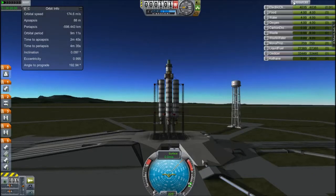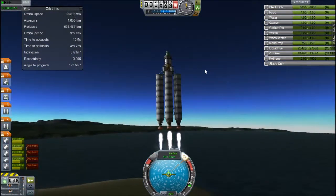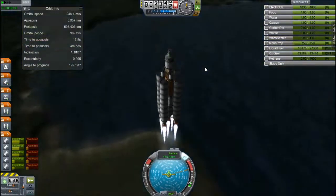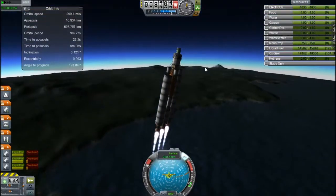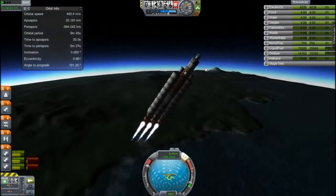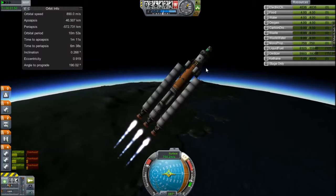Hey, this is KSP with TAPE, and today you join me for another episode of ELU Base. Today I'm launching a station. You may be thinking — wait, but you launched a station last time. But this one is going to ELU. I want there to be a station around ELU so that I can dock to it, rendezvous, and refuel my crafts so that I can bring people to and from ELU with ease.